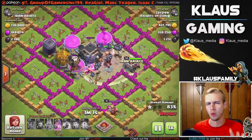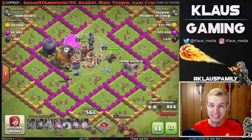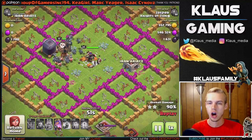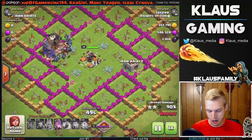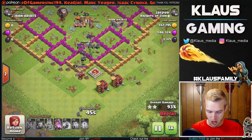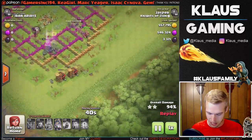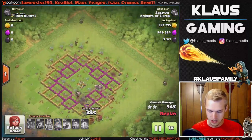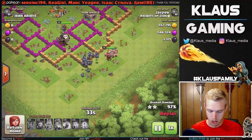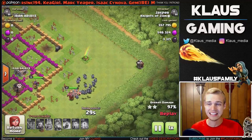Interesting to find a base like this with over 500,000 gold and elixir in Master League - generally you find bases like this in Crystal or Gold League, so I was very fortunate to find this live on stream. Looks like we've gutted the entire core and now the troops are making their way down to work on the enemy king while we get through some walls. We're taking out these barracks, but here is the problem: we've got corner builder huts on either side, top right and left.